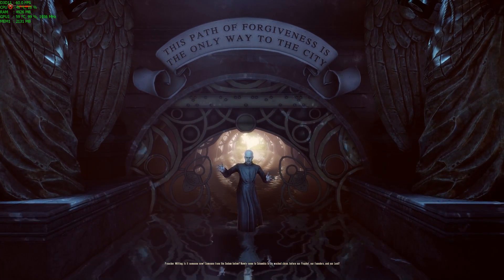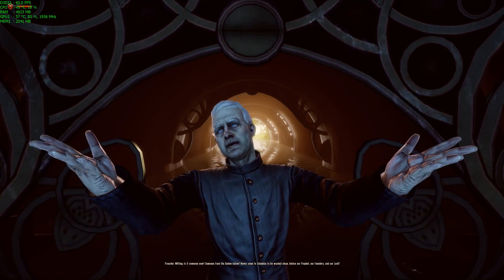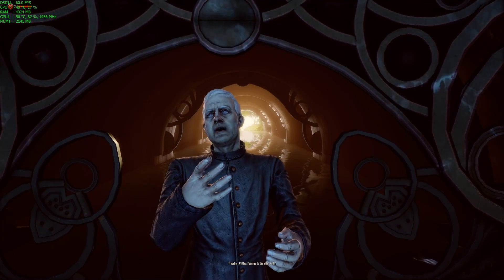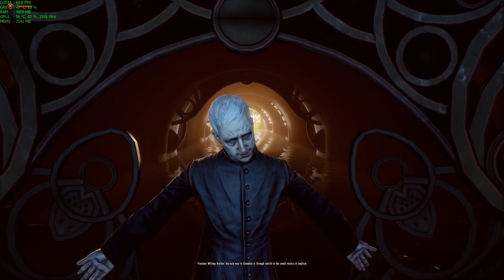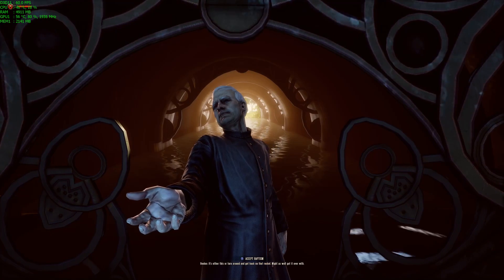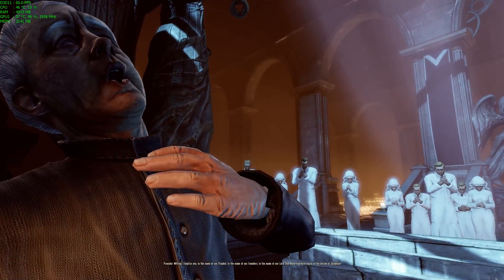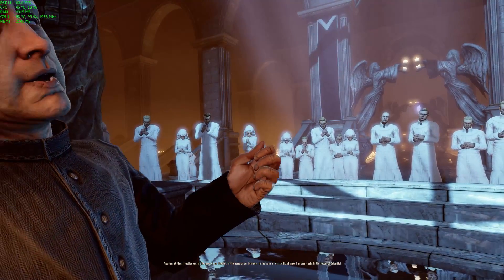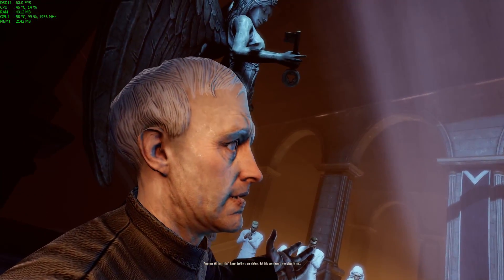Also, a lot of the character models look the same. The people in there — I just need passage into the city. The only way to Columbia is through rebirth in the sweet waters of baptism. Will you be cleansed, brother? I don't see many churches in this — in the name of our prophet, in the name of our founders, in the name of our lord.